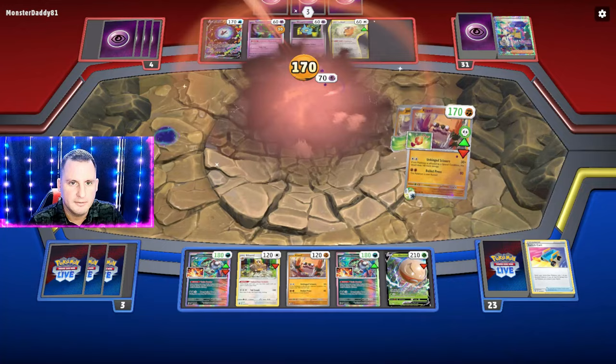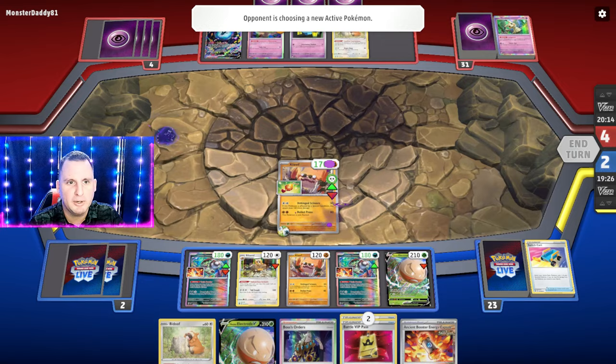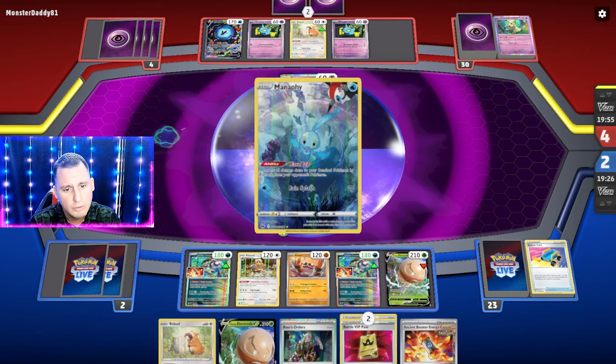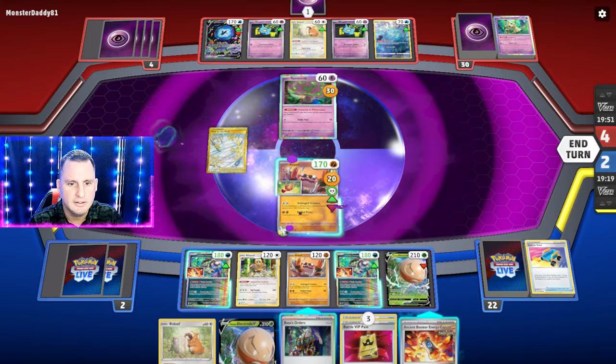There's a capsule — boom, there's a Double Turbo. Industrious Incisor, I've got an Arvin — that can get me the Switch Cart. Another Booster Capsule just to have it — Switch Cart, got my Double Turbo. Let's put some Toxic Powder down and do some knocking out! There's a Boss — Boss up Lumineon for the win! We hit 170 — you cannot stop me from using a Boss unless you Iono. Path to the Peak doesn't matter. That's my turn — we got the win! Easy win.